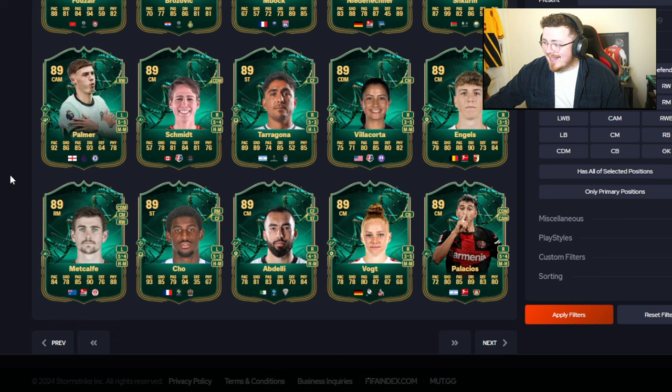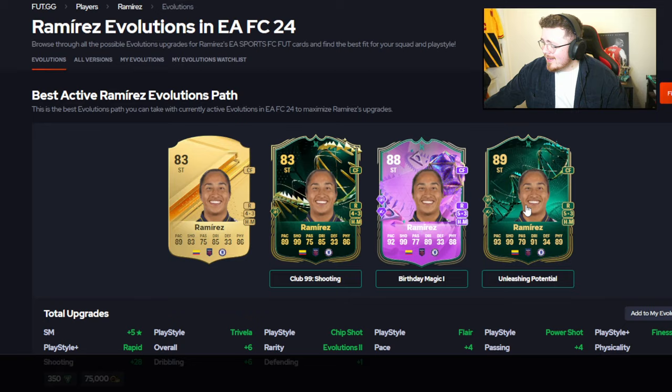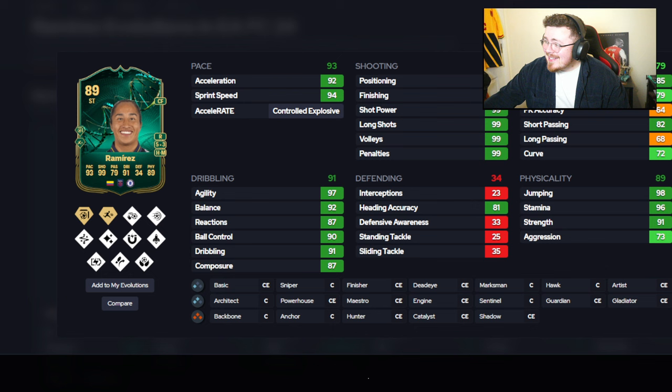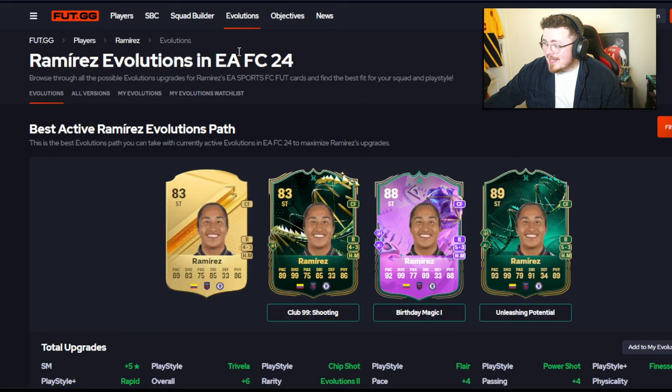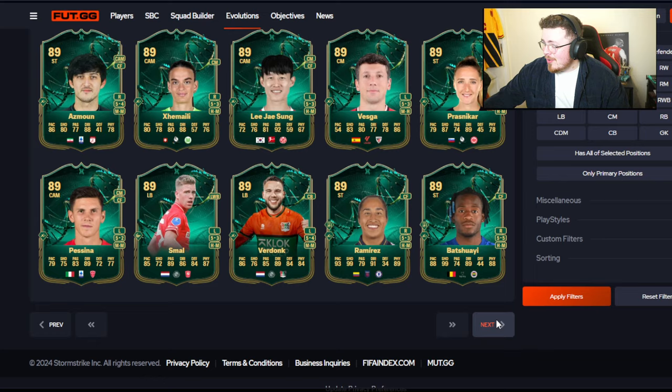There's definitely some chain ability factor here for sure. Grimaldo the centre mid looks decent. I think Vieira — look at the playstyles. How many playstyles does she need? You can't see the shooting, but it's 99s across the board there. This card looks crazy. Links are going to be tough for sure — she's only 5'3" — but just mental on paper. That Schwabe 99 shooting there looks pretty crazy as well.